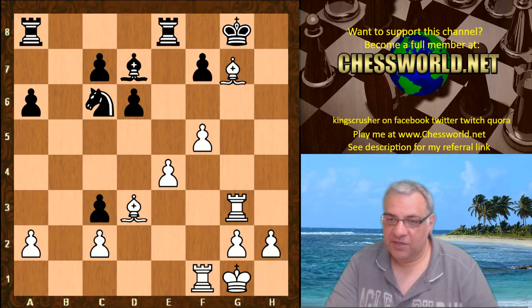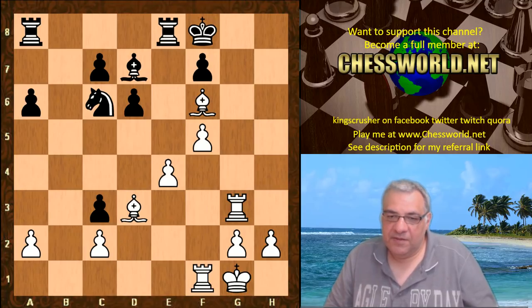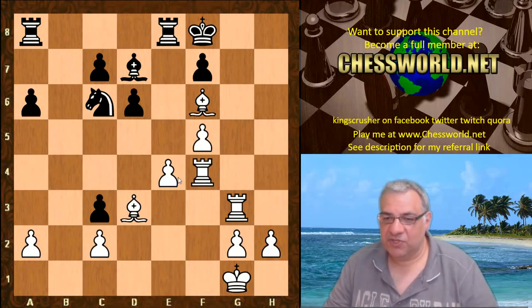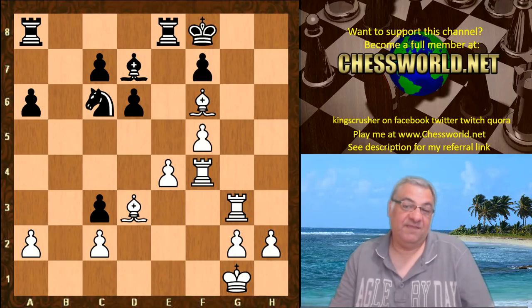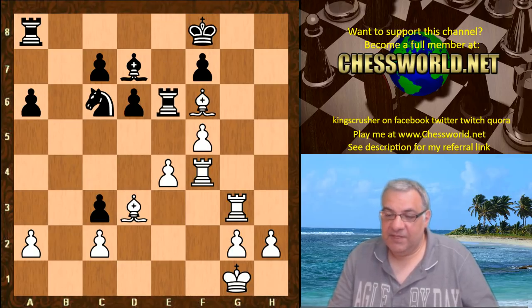Bishop f6 check, King f8, and now another nice attacking move - is white interested in material or going for the king? White goes for the king with Rook f4, just trying to switch the rook to mate the black king. Basically black just gave up with Rook e6, giving up the rook to fend off the mating threats.